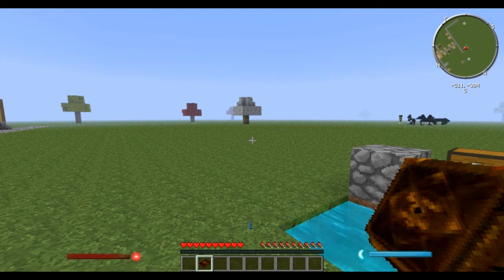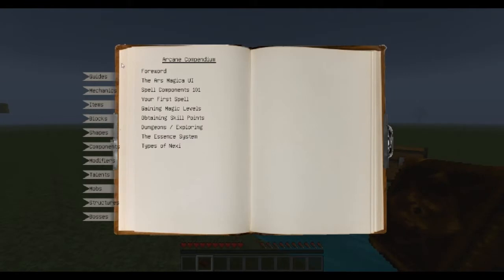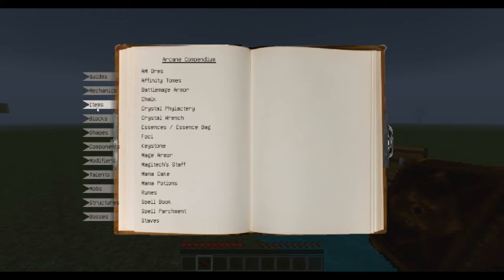If we go to the book, it is the arcane compendium. You'll see I got two new bars and a level — there's a little level one there. If you open up this book, it is a guide to everything that is Ars Magica — everything that you will need to learn about to further your skills in the magical realm.